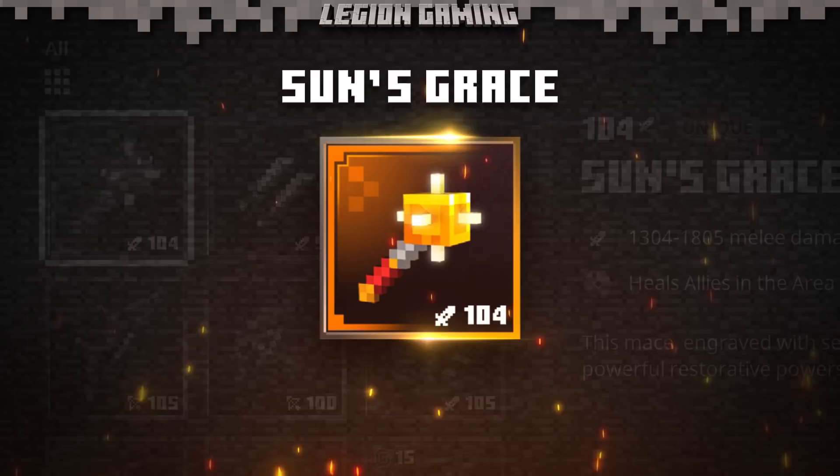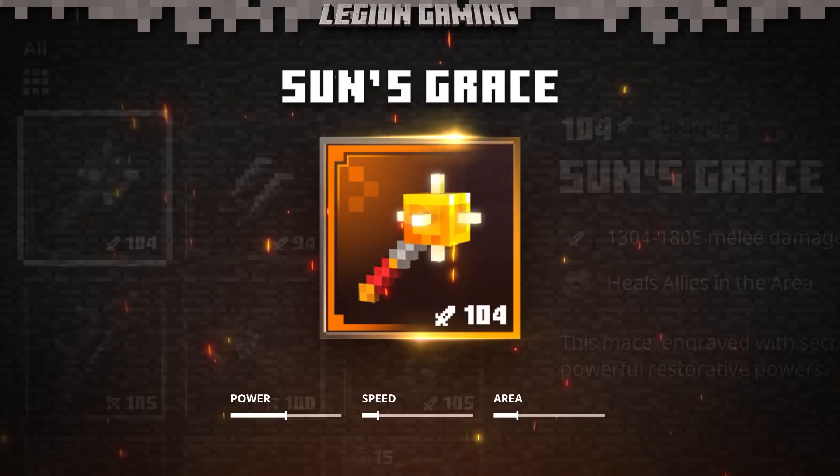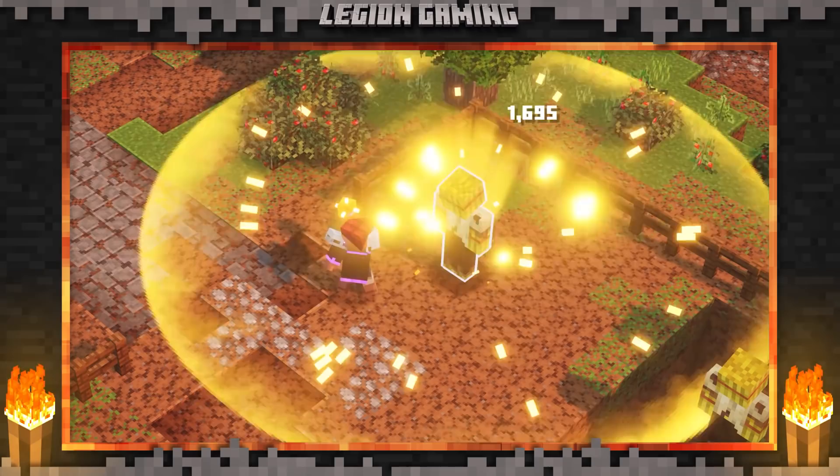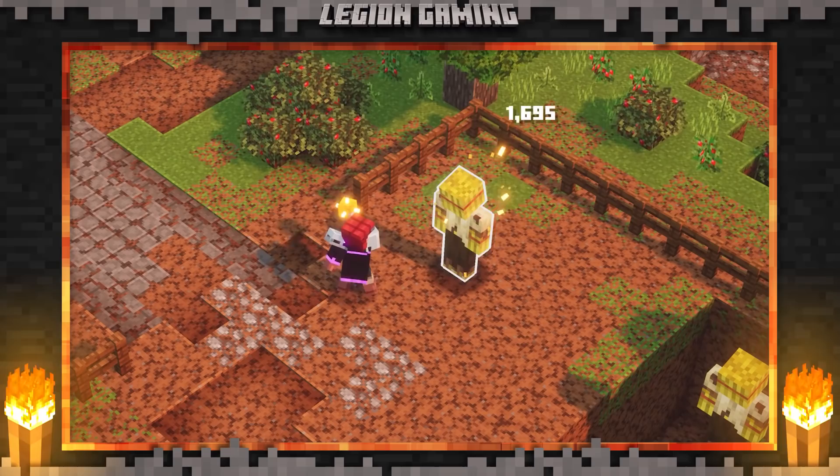Sun's Grace features above average power, poor speed, and below average area of effect. And unlike some of the other items we've talked about in this series, I have to admit, swinging this weapon feels like a chore. The speed and attack sequence makes this weapon feel burly. Now that's not all bad considering you are getting a decent amount of damage out of each attack, but overall swinging Sun's Grace feels sluggish.